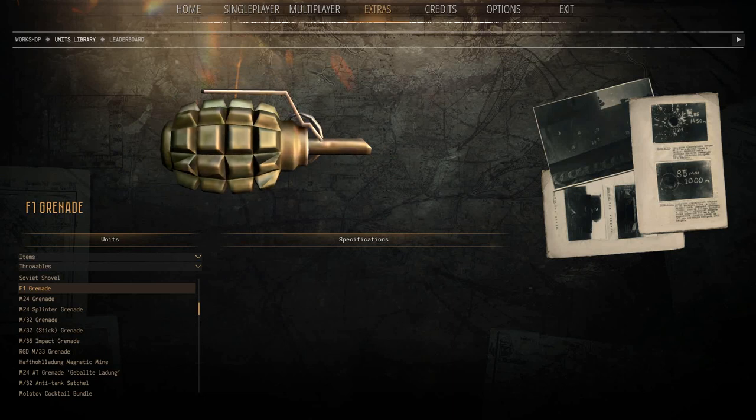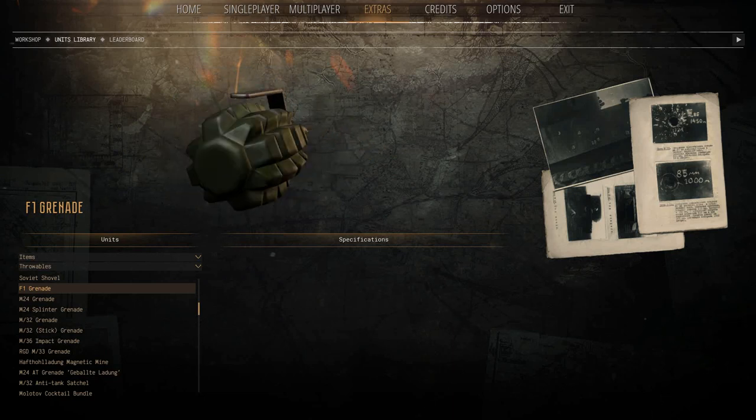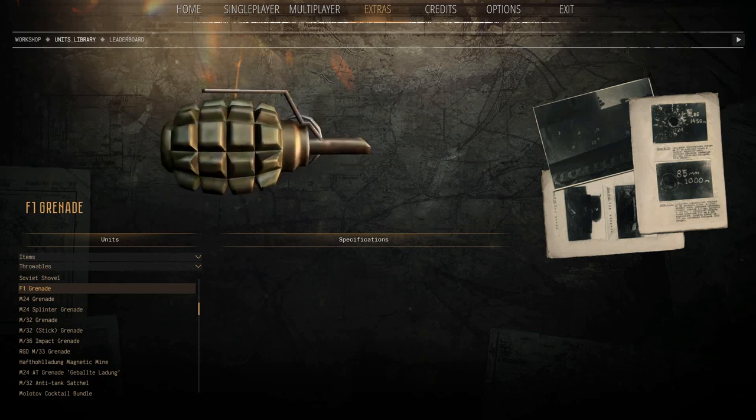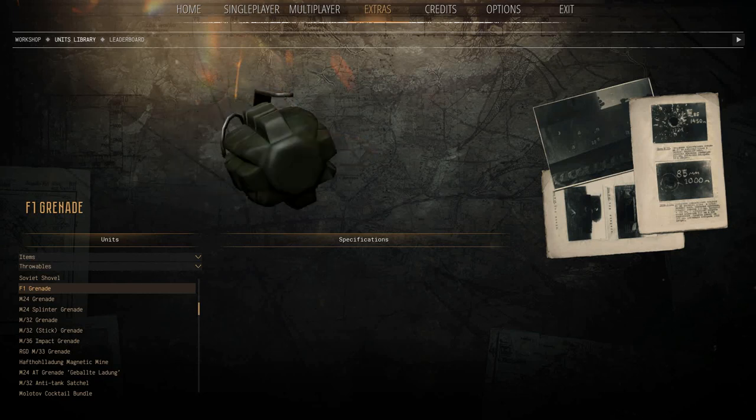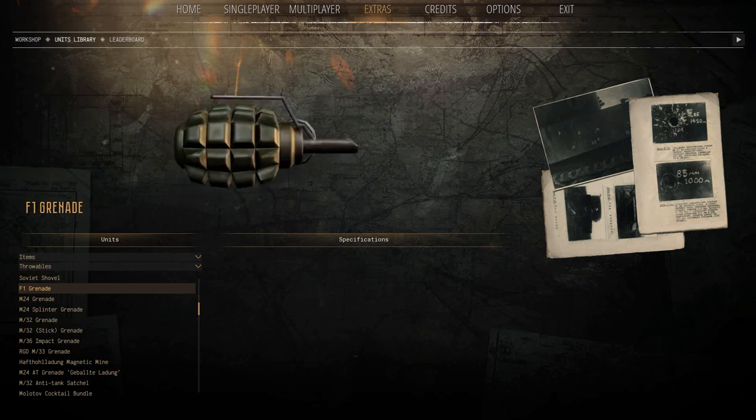So we'll start with the F1 grenade, which is your standard pineapple-looking fragmentation grenade. This is what the Russians used. The Germans had something similar as well, but they were more known for the stick grenades. It kills infantry, has a pretty decent area of effect, obviously adjusted for balance in the game.